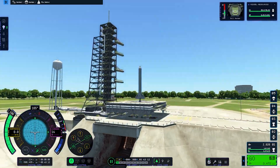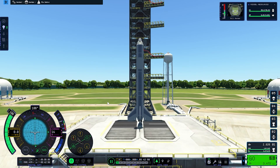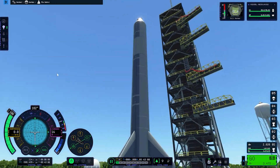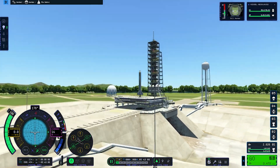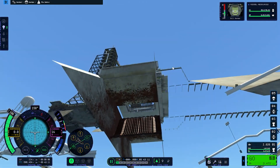Coming back to the launch pad, we can see the amount of detail is so high. Back in KSP 1 we had a simple flat surface as a launch pad, but here the launch pad has depth — a launch tower, a lot of water tanks. In KSP 1 we only had 2 or 3 water tanks, but here all the tanks and pipes make sense, and they actually work — they can spray water and produce water sound effects.